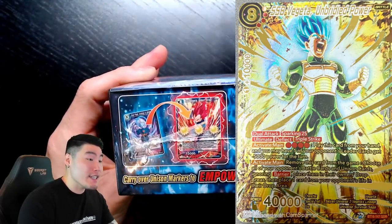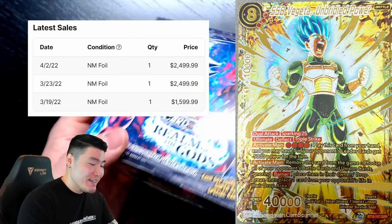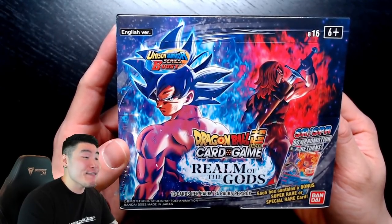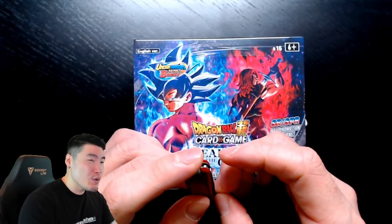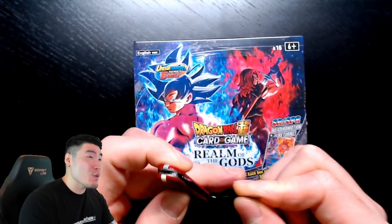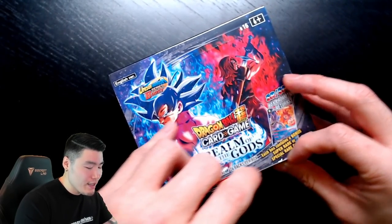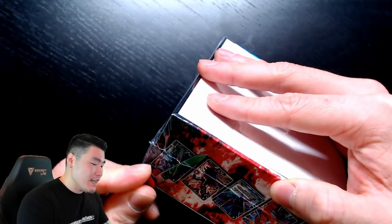On the back are your standard set details: 292 types in total, 60 commons, 30 uncommons, 30 rares, 18 super rares, 14 special rares, 3 secret rares, and one of the new rarity — God Rare — which is the Super Saiyan Blue Vegeta. That card is going for anywhere between $1,800 and $2,500. Obviously I would like to pull that in this video, but the chances are very, very slim. I've heard anywhere between 1 per every 2 cases, which is 12 boxes, or upwards of 6 to 12 cases. Our chances of getting it today are astronomically low.